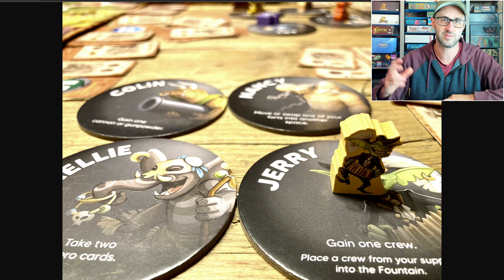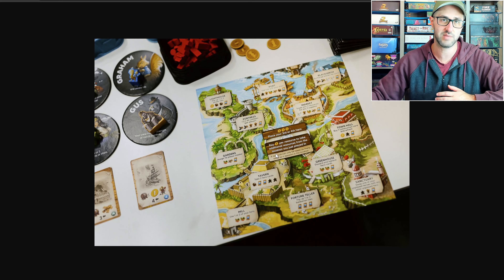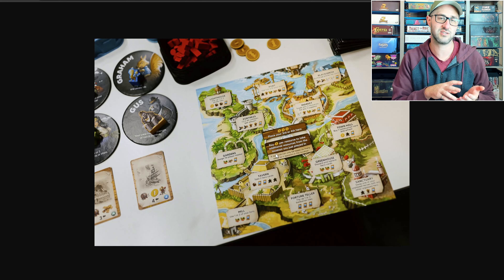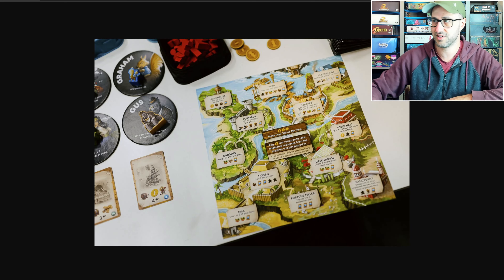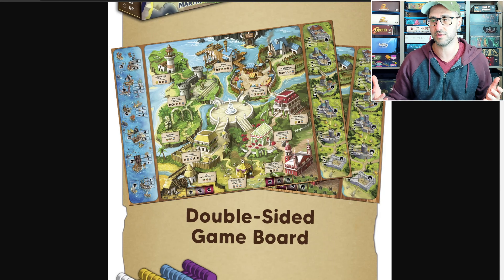This looks like a really interesting competitive worker placement game. It does have a weight of a three on BGG, but I do think this one is a little bit more accessible than that because I don't think it looks too complicated to teach or play. Each player is going to have four different workers represented by hero tokens, and each of these heroes is actually going to have their own special ability.